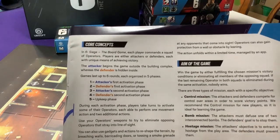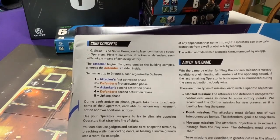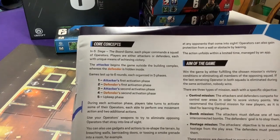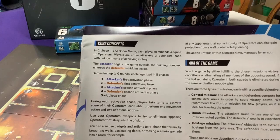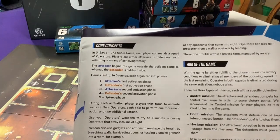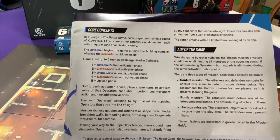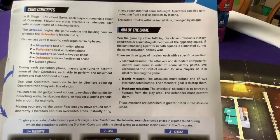So what is this game? It's a tactical shooter game essentially. Each player commands a squad of operators — either attacking or defending — each with a unique means of achieving victory. The attacker begins outside the building complex whereas the defender is hiding inside. There are six rounds, each with five different phases: the attacker goes, then the defender, then the attacker gets a second phase, then the defender, and then an upkeep phase. During each activation phase, each player takes turns activating their operators — each will perform one movement action and two additional actions.